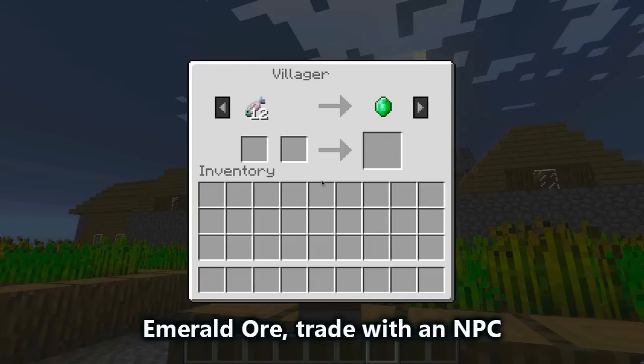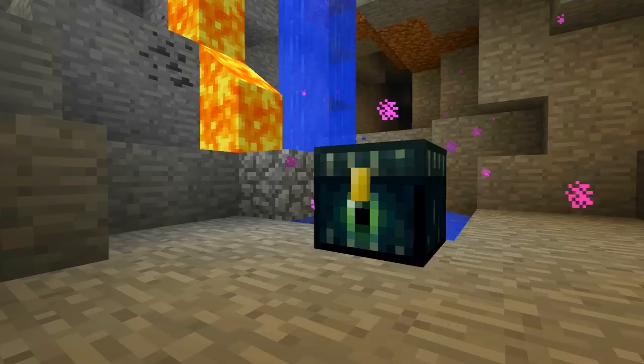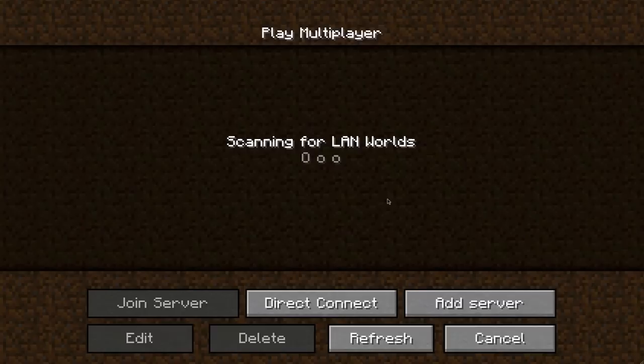Update now to 1.3 Emerald, or trade with an NPC. Pair servers a little less lag, enchantment norms for doing other tasks. Ender chests to store your stuff, coco beans now grow on jungle logs. Locate the land and play with friends.